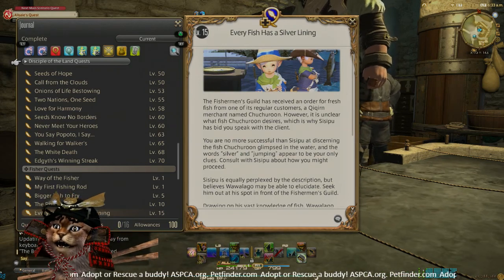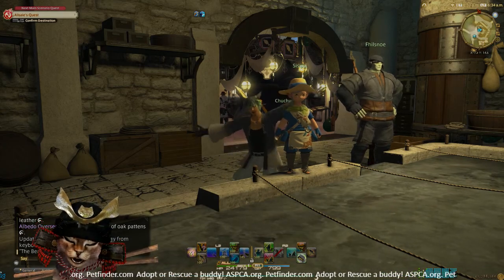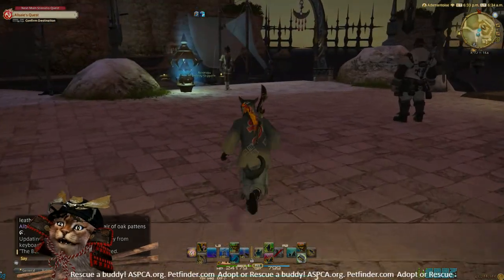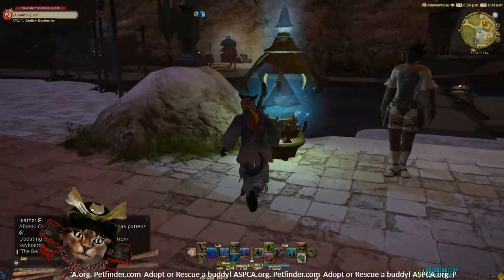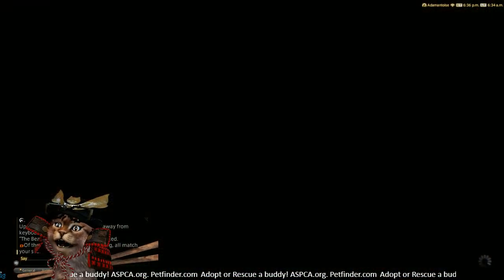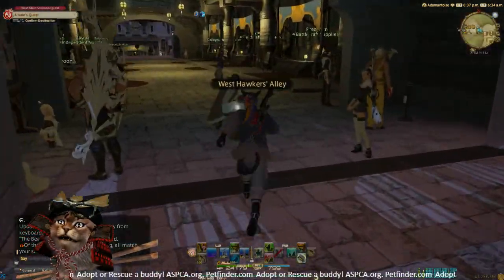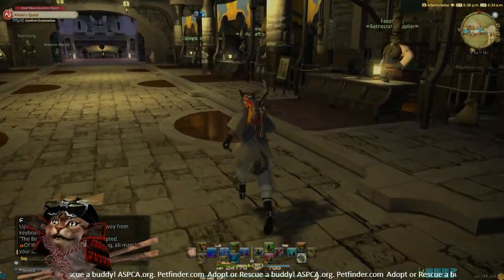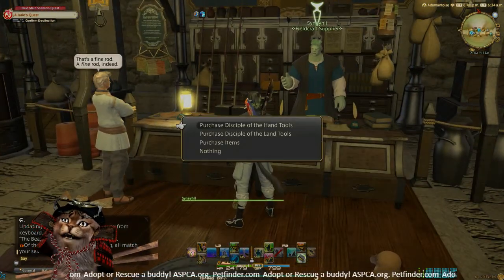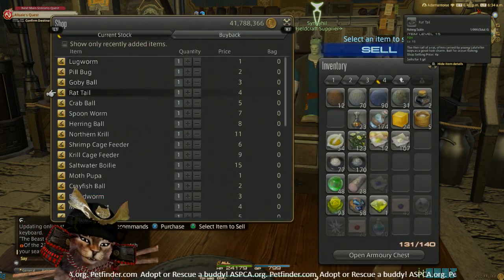You get this quest by talking to Sisipu in the Fishermen's Guild in Limsa. Once you have your quest, you are going to either use the universal lure, or if you want to make it a little bit quicker, you can head right on over to Hawker's Alley. Once you're in Hawker's Alley, go over to the Fieldcraft Supplier — Sinehill — and we are going to want to grab some rat tails.